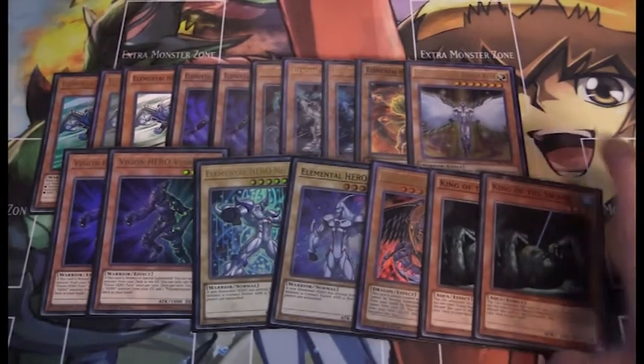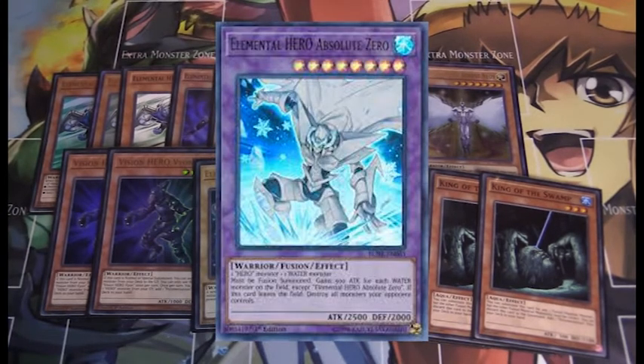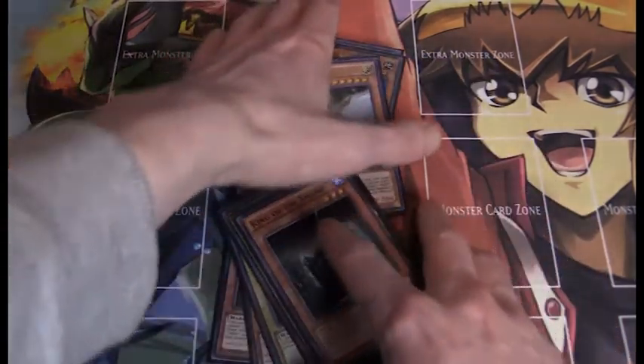I also run two King of the Swamp. King of the Swamp is very good because since Rainbow Neos uses specific names in its fusion summon — Elemental Hero Neos and Rainbow Dark Dragon — you can substitute King of the Swamp in for either. King of the Swamp is also a Water monster so you can use him to go into Absolute Zero, which is great. And you can discard King of the Swamp to search out a Polymerization, which is very strong for this deck, especially since we're using all fusions. That pretty much covers all our monsters.